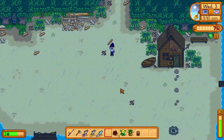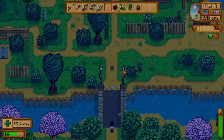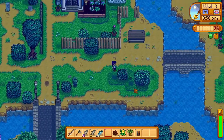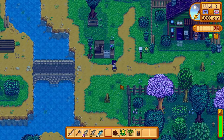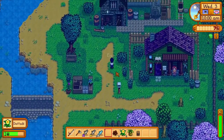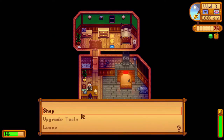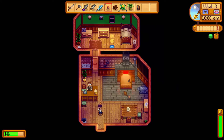If you got copper ore from a fishing chest yesterday, you can go straight to the river to fish now. If not, you'll want to head to Clint's now to purchase a copper ore, so that's what I'm doing. The purpose of this is to get the ability to craft furnaces. Once you obtain a copper ore, Clint comes to your house the following day to give you furnace blueprints.